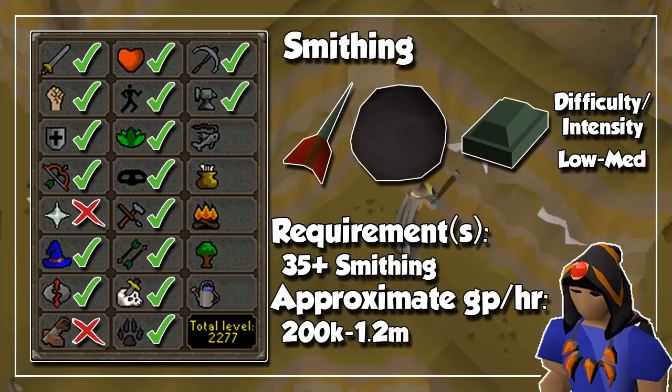Smithing is an odd one, because not every single item you smith will give you profit. But I can recommend smithing cannonballs out of steel bars — although this will be really slow, you will always make profit from it. Then you can make metal bars at the Blast Furnace, since you need half the coal you usually require. And finally, smithing any type of dart up to Mithril. Obviously there are a ton of things that could give you profit, but to avoid mentioning every single item, you can go to the Smithing section on the wiki to look at all of your options.